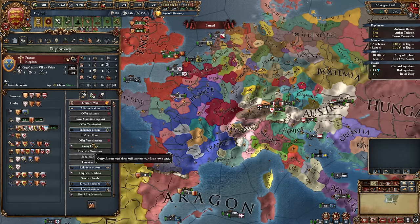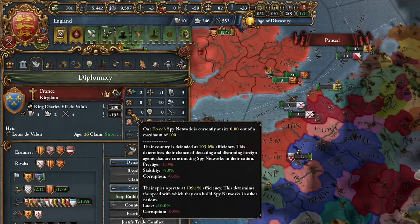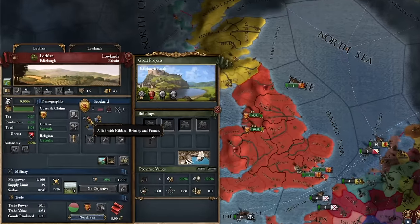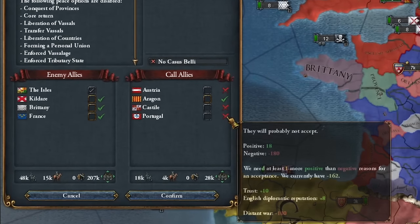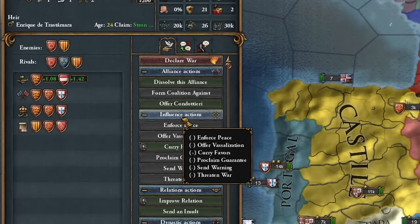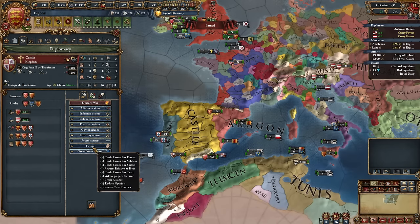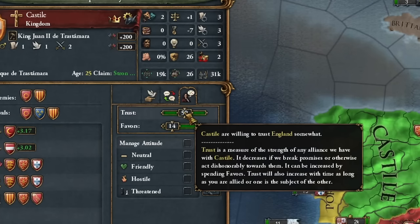I know France will be involved, so I'll send a diplomat to start building my spy network — covert action, build spy network. The spy network provides several bonuses; I mainly care for faster fort acquisition. The next step for England usually involves war with Scotland or the conquest of Irish duchies. Scotland is defended by France — these two countries have formed an alliance, probably because they're both my rivals. To get Castile's support in the war, I need to have ten favour points with them, which can be acquired automatically through alliances or expedited by a diplomat. We gain favour points faster when we have greater diplomatic reputation and military strength.